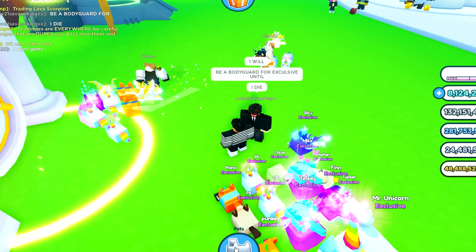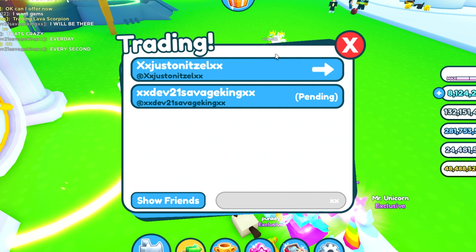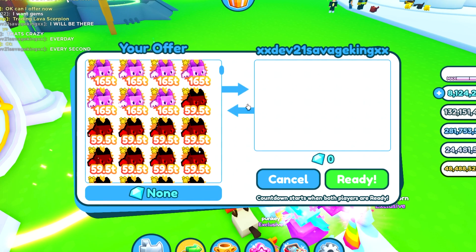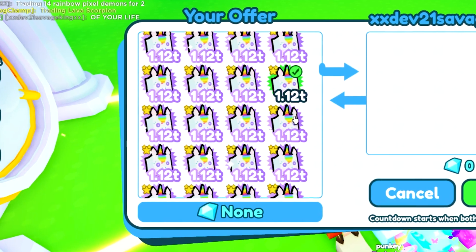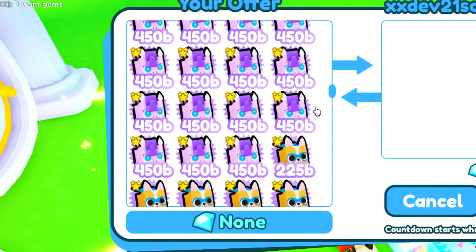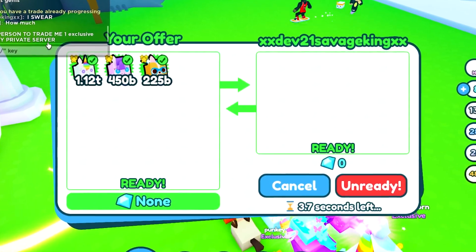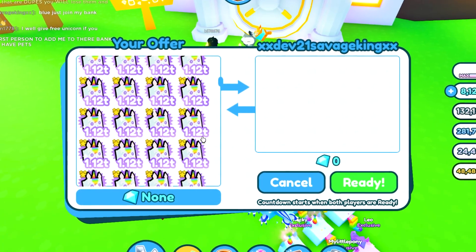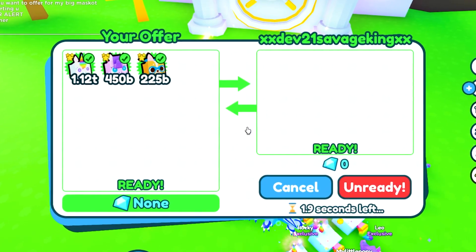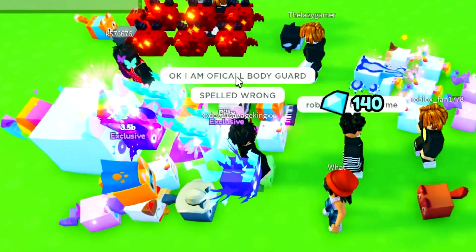Someone said they'll be a bodyguard for exclusives until they die — that's hilarious! Let's give them some exclusives just for being funny and for being a bodyguard. I'm lagging but I swear it's not my PC — whenever I open up the bank I start to lag. We're going to set up a unicorn, a pony, and a corgi — three exclusives. Hopefully he'll accept. There you go, he accepted! This guy has so many pets though — the lag is horrible but hopefully he can carry them now.